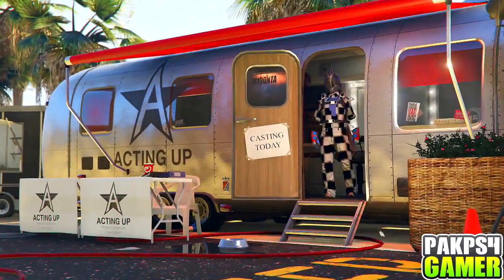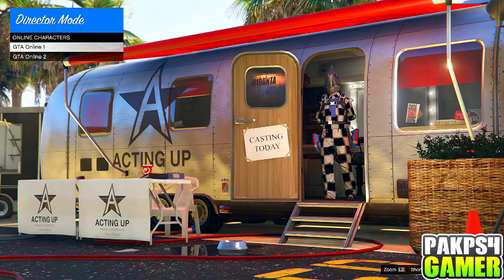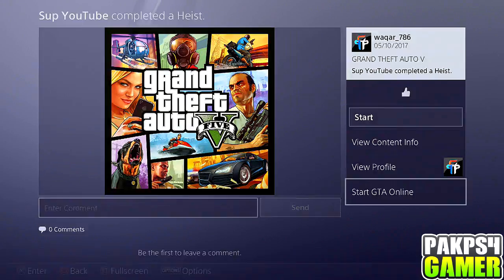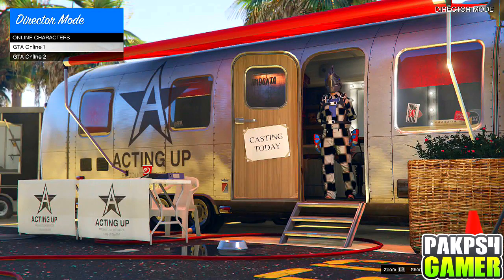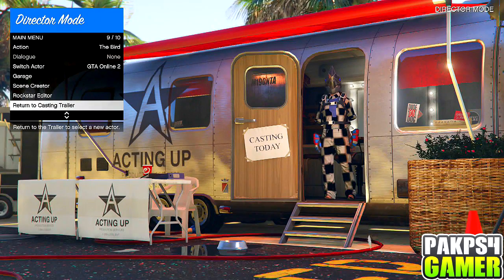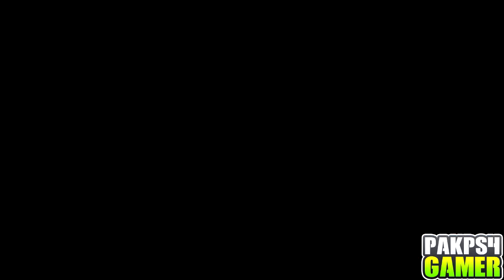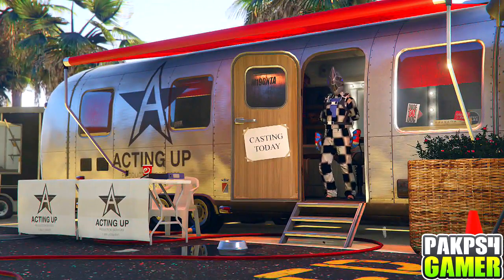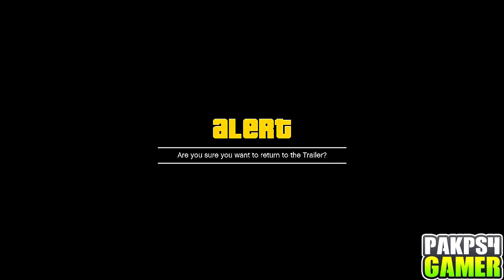So once you guys are back in the trailer, you guys will need an activity. You guys can either go to your profile or your friends' recent activities. So I'm just going to double tap the PS button and hit X on Start DT Online, then cancel right here. And now this is glitched out. So now you guys want to hold the touch pad, go to settings, hit triangle on location, go back to the trailer, press X here. Now do the same thing over — select your character, double tap PS button, Start DT Online, hit cancel. And you guys are basically glitched out again.